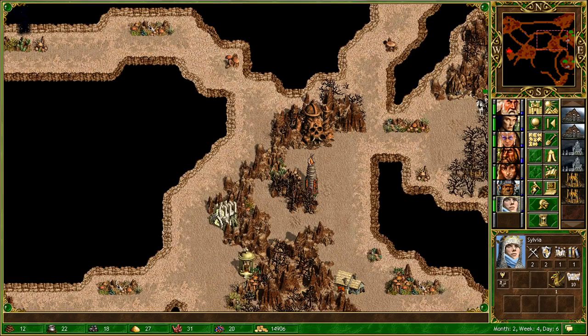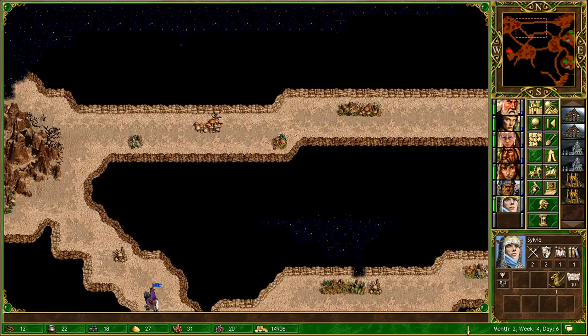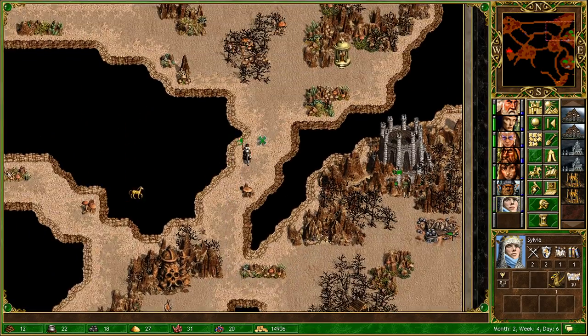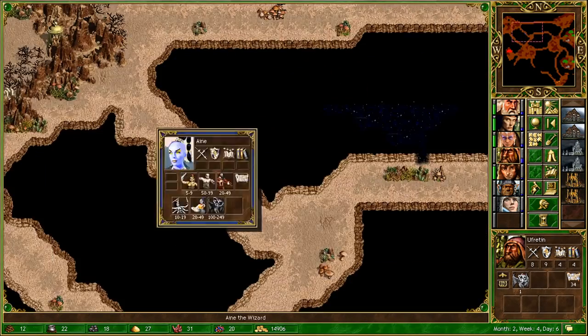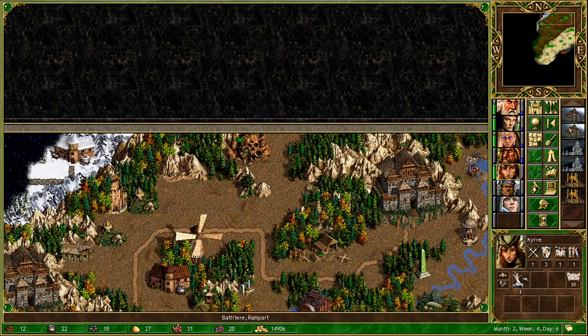Hello, welcome back to Heroes of Might and Magic 3, where we are approaching the end of month 2. We're still kind of boxed in at the moment. Aen is over there with her 59 titans, who's pretty much the biggest threat on the map, probably stronger than Ufriden too. As soon as we leave the starting area, we could be attacked by her and pretty much wiped out.